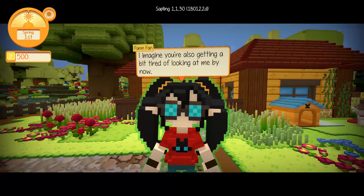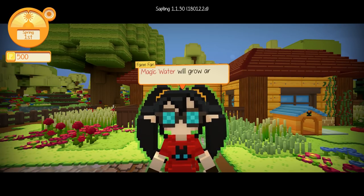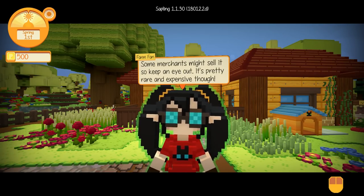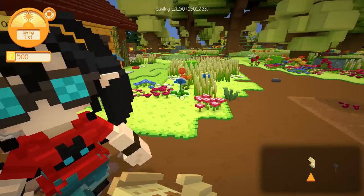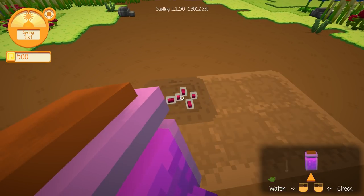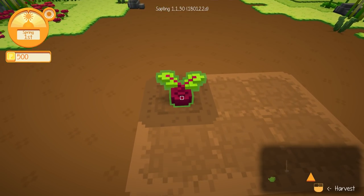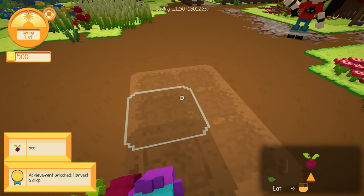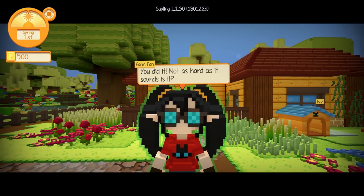'I imagine you're also getting a bit tired of looking at me by now.' Oh, never Farm Fan — you can come over whenever you want. 'You see that jar of water I just gave you? This is no standard tap water. Magic water will grow any crop instantly. Cool, huh? Some merchants might sell it — keep an eye out. It's pretty rare and expensive though. Pour it over that crop you just planted and get to harvesting.' Alright, so if we get this in our inventory, our beetroot will be all ready for us to harvest. There we go! Even that is absolutely adorable. Let's go ahead and pull that straight out of the ground — our very first beet!